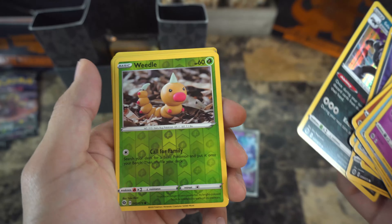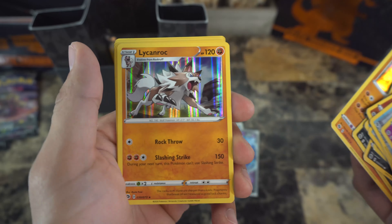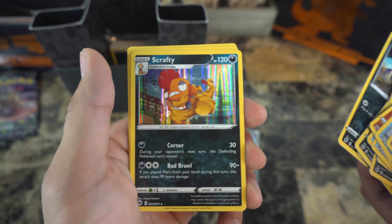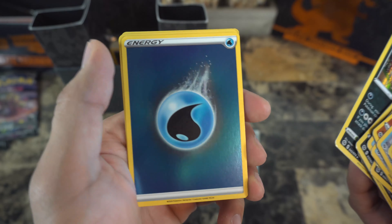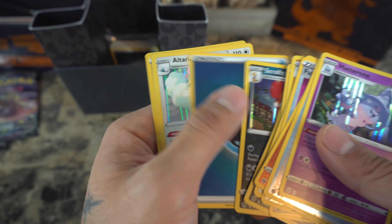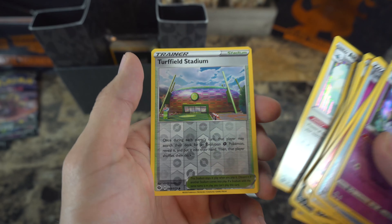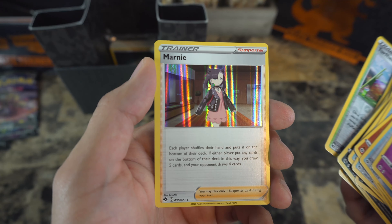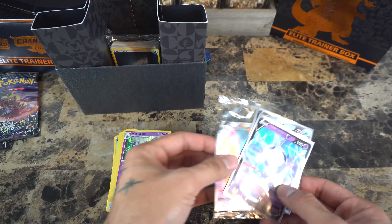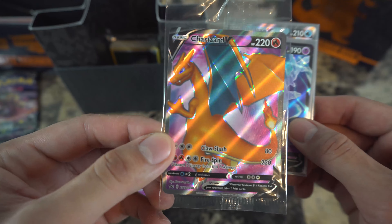Full Heal, Poké Ball, Liepard, Purrloin — this one's a reverse holo, you can hardly tell — Weedle, another Liepard, Galarian Zigzagoon, Scrafty holographic — really nice — holographic Energy card, I really like these, Altaria holographic, Trophy Stadium, and a Marnie. Got that right!